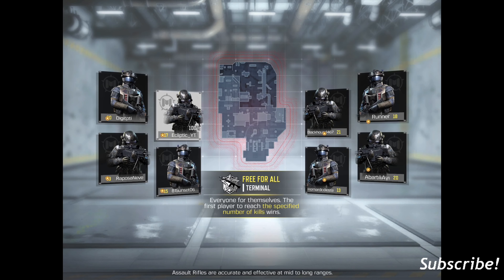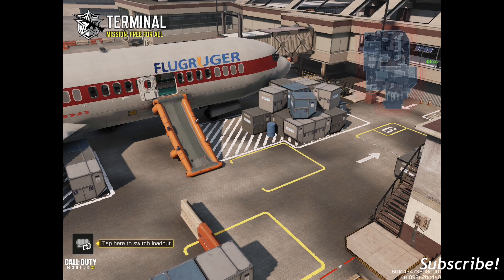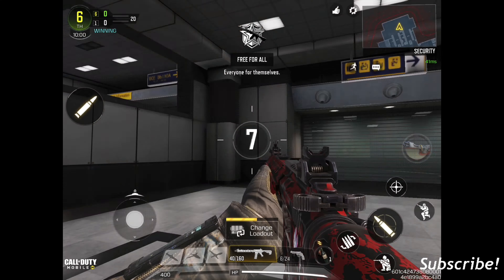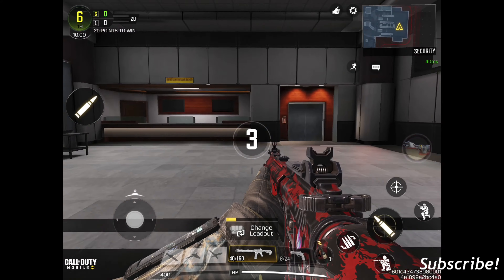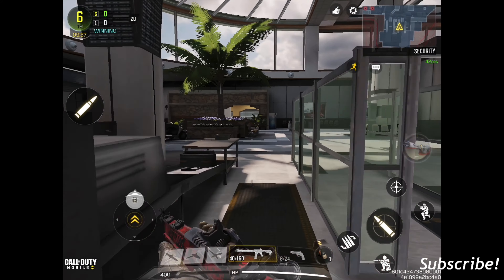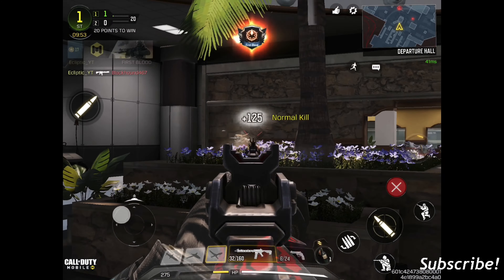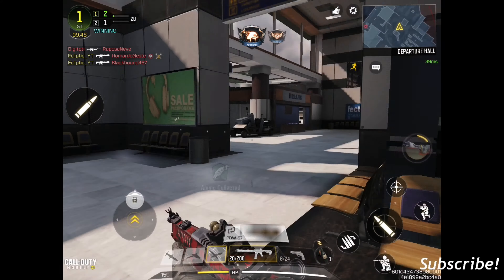I believe it's 20 kills you have to hit to reach victory in the game, so let's see how good we can do. I don't see anyone up at the gate — that's good. Sometimes you spawn into a small map and they'll be right on top of you. Got one, another one. All right, see if we can go without dying this whole time.